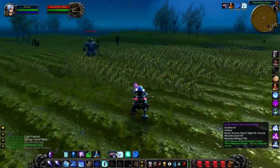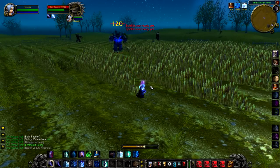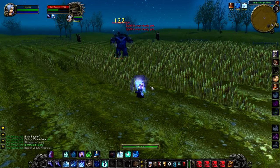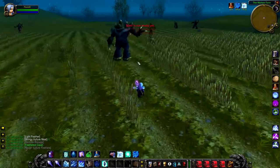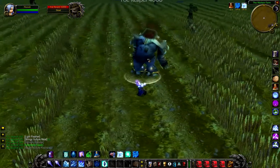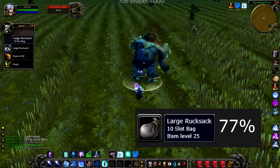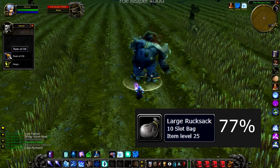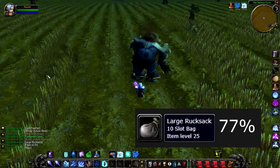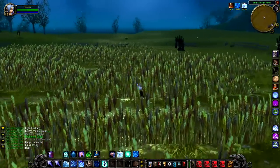Up next we have Foe Reaper 4000, a level 20 mechanical construct in the middle of Molson Farm. I can't stress this enough — whatever you do, do not get close to this guy when you fight him. Try and kite him; try and bring a hunter, a mage, anything that will slow him down. He does an AOE attack that really hurts. I would definitely recommend killing this guy because he has a quite high percentage chance to drop a 10-slot bag. The bags are not unique, which means you can either choose to sell them or keep them for yourself. 10-slot bags are not cheap in Classic WoW, so I would definitely recommend holding onto them.